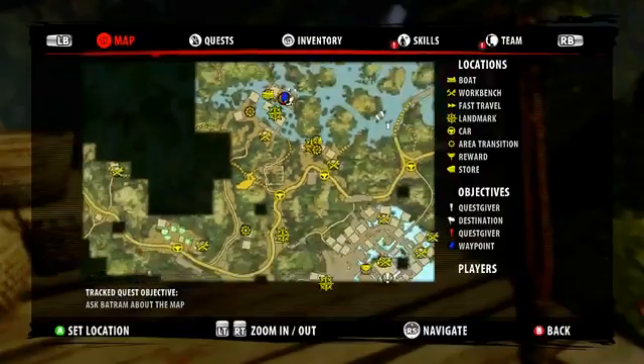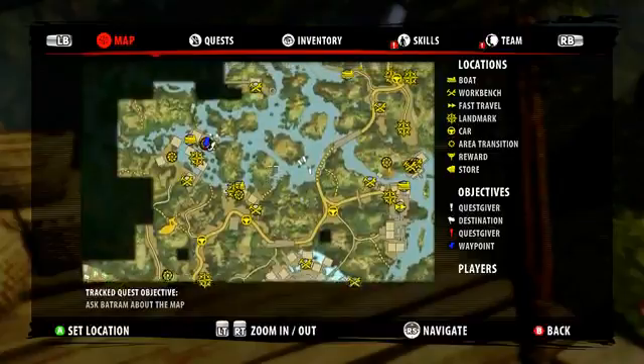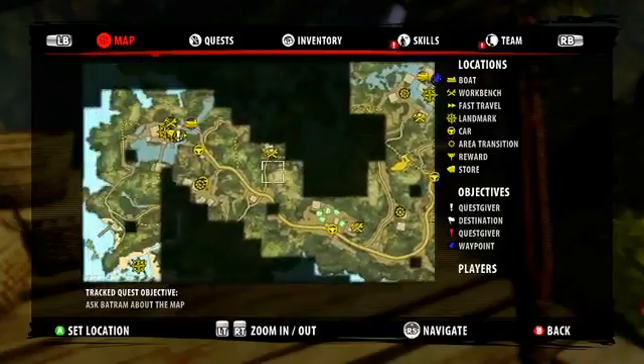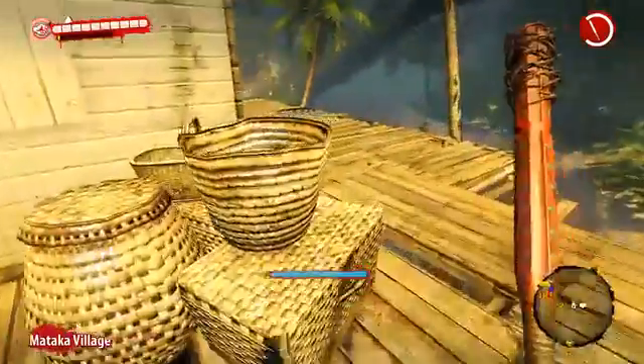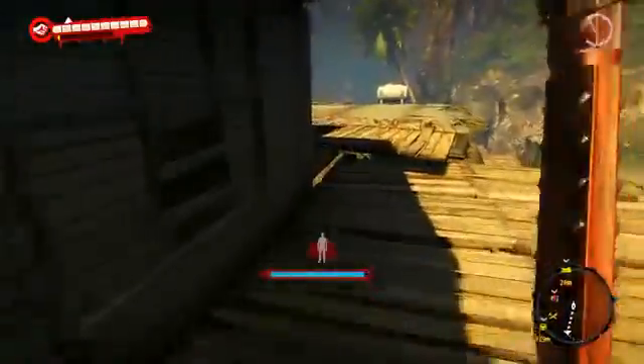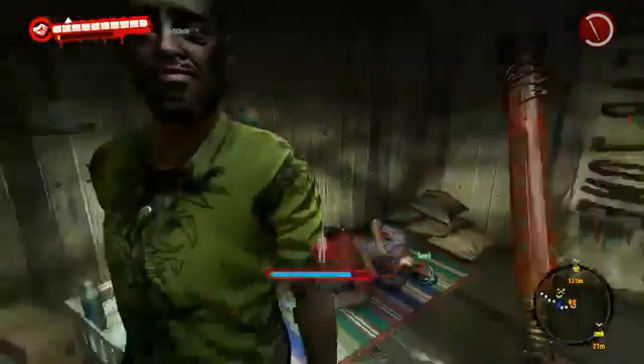He's a quest giver. Where is the actual objective we're supposed to be going for? He's not the one, is he? He's just a side quest, right? I'm gonna go ahead and talk to him and see if he's like a side quest person, because I'm not exactly sure where we should be going.